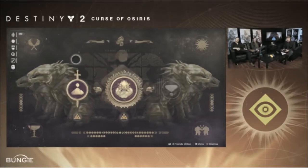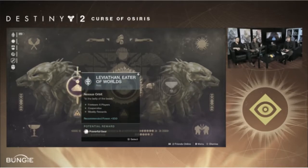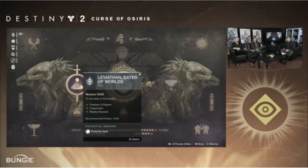But now onto more exciting topics — raid news. During the hour-long Bungie livestream, at the end they talked about the new raid content coming with the Curse of Osiris DLC. They call it a Raid Lair — spelled L-A-I-R, Lair. What the hell is this, a spelling bee? Jesus Christ.